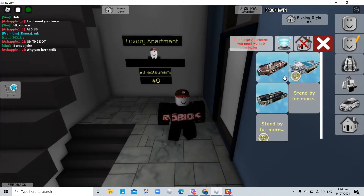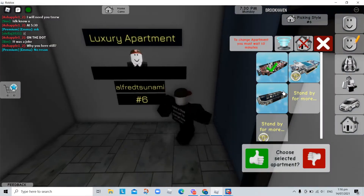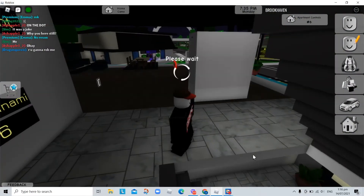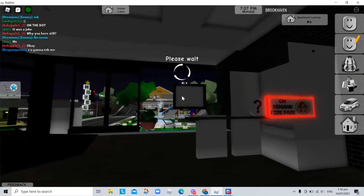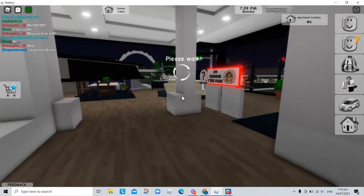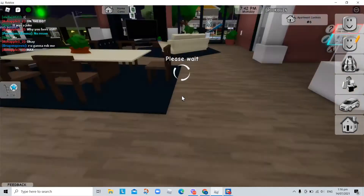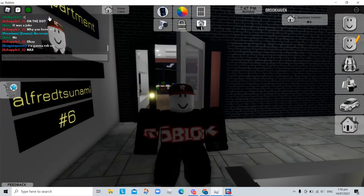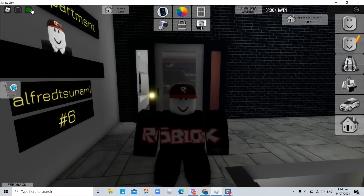We can choose any rooms. Let's go check this room. We're waiting to see how the room will look like. Back for the house tour — you ready? Three, two, one, go.